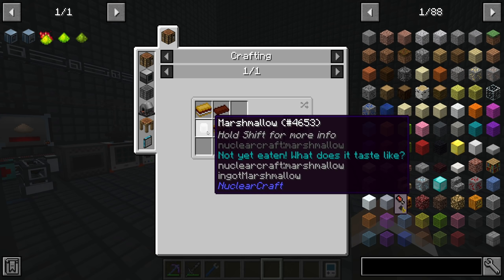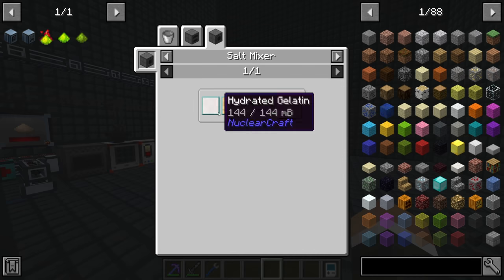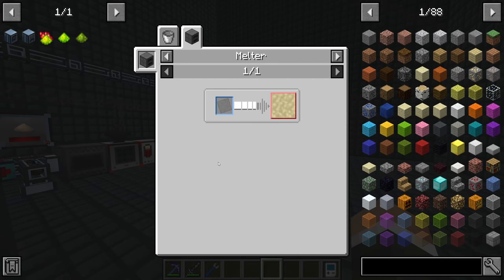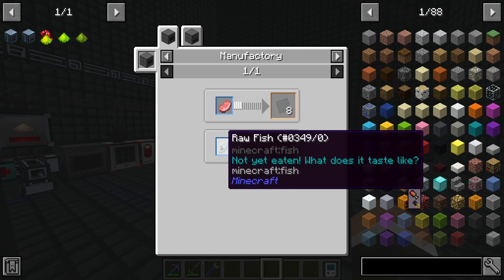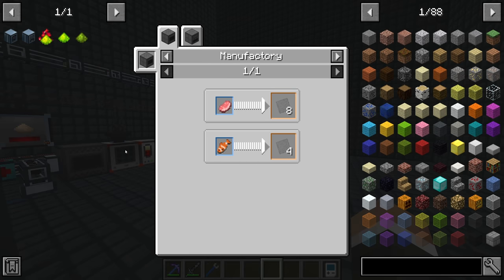The hard part is the marshmallow, made in ingot form with liquid marshmallow from molten sugar and hydrated gelatin. Hydrated gelatin is made with water and regular molten gelatin, which is made from regular gelatin derived from either raw pork chops or raw fish. The easier option is fish, because there's an aquatic entangler from Thermal Expansion which allows us to catch fish. So chat, we're going to start by setting that up.